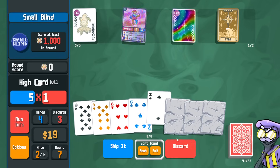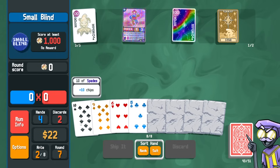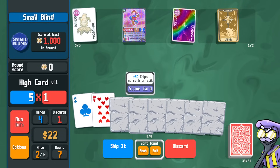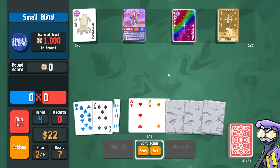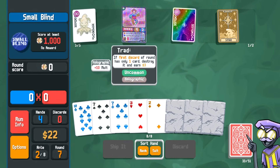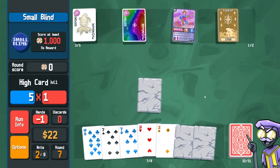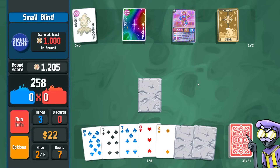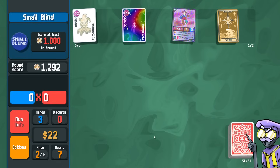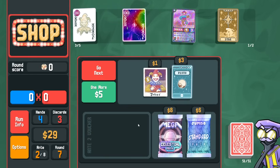Snap off the two. Now we have a gold 9 that we should try to dig for. If we want to try to grow the supernova, put the trading card here and ship it with the stone card. This is still okay — that's a thousand, but next round we can play potentially two hands. 29 bucks.